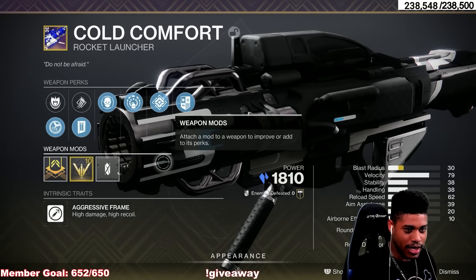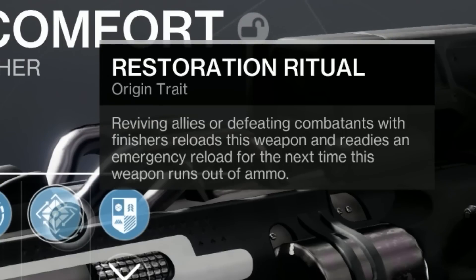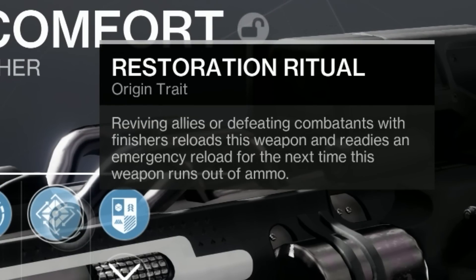Today we're going to be testing out some of the new dungeon weapons, specifically talking about the origin traits. The Restoration Ritual — reviving allies or defeating combatants with finishers reloads this weapon and readies an emergency reload for the next time this weapon runs out of ammo.